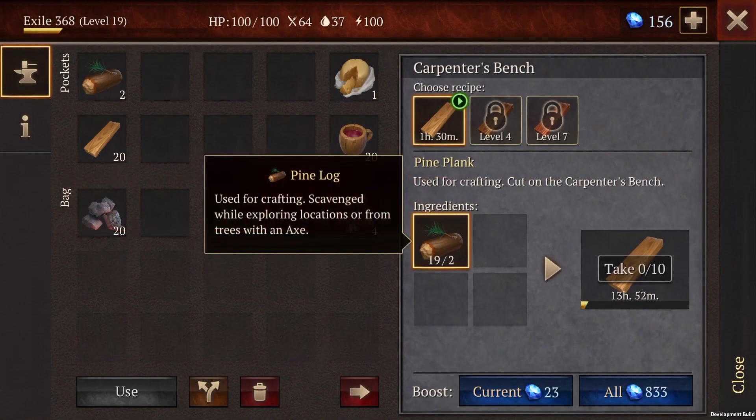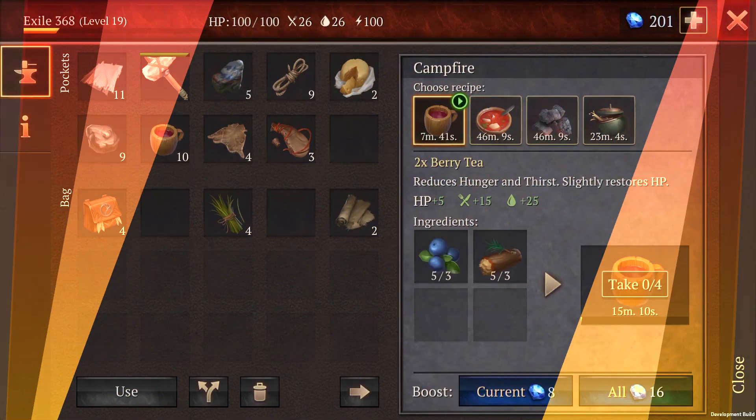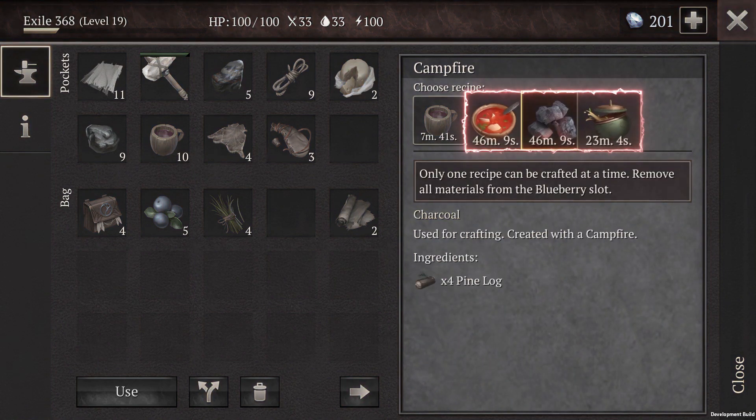Recipes are the list of materials needed to craft an item. Here you can view available recipes and what materials are required. You can also see what items you already have and how much you still need. Each workstation has a specific list of items you can craft there. When you upgrade a workstation, you will get more item recipes for the workstation.